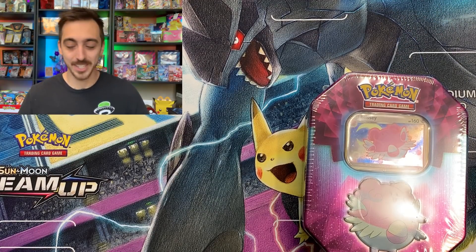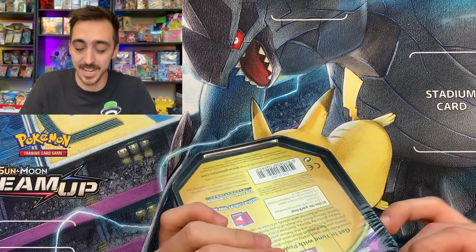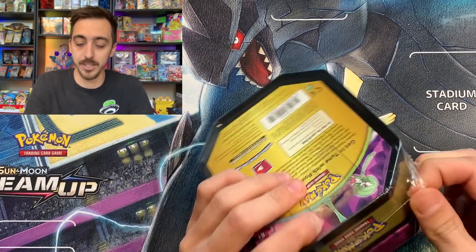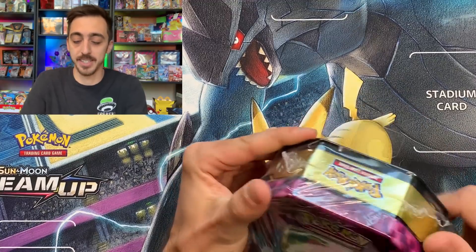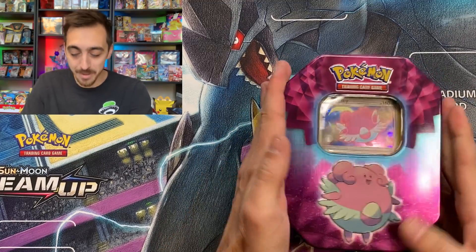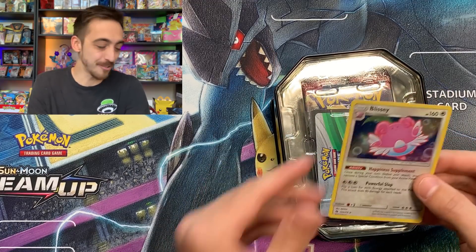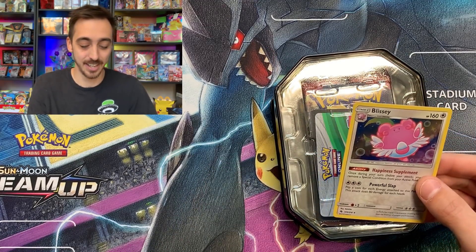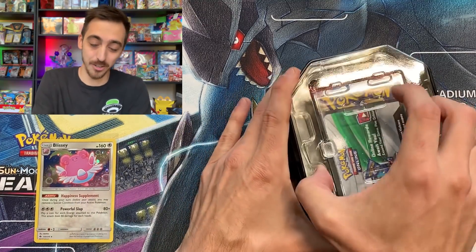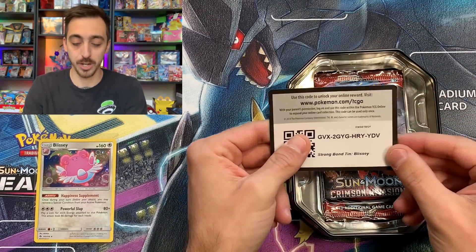Alright, let's start out with this Blissey tin. I've opened about five of these already, and they do not have the greatest pull rates. I picked this one up from Rite Aid — you can find them at Walgreens and CVS also, but it seems like Rite Aid and Walgreens have the best price on it. I will be happy with literally any pull whatsoever from this tin, because I think I opened up four or five of them and it was nearly all green codes or just like one holo. So let's see if we can get a little redemption on the pulls today.